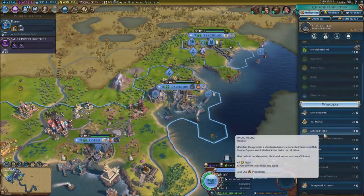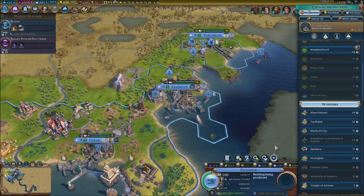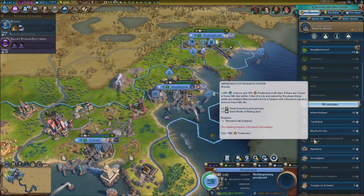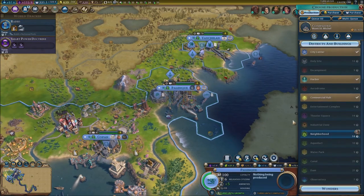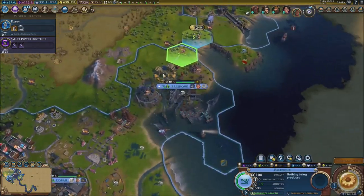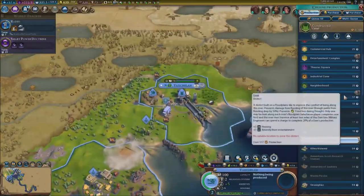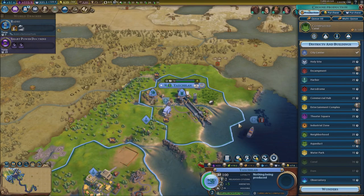No neighborhoods — I feel like they're pretty useless. A wonder requires a research lab building, so I'd need an observatory which I don't have right now. I guess I can go for the Taj Mahal right there. The other city has plenty of stuff to build — maybe an entertainment complex.